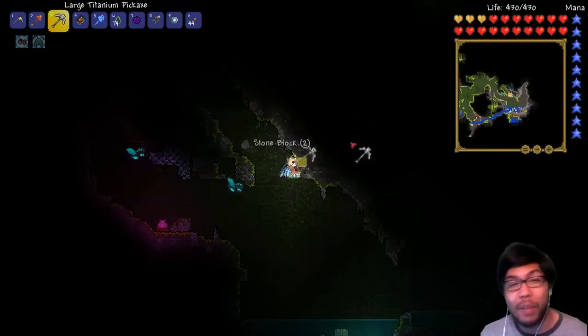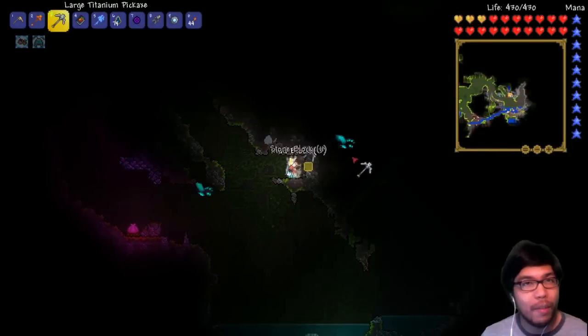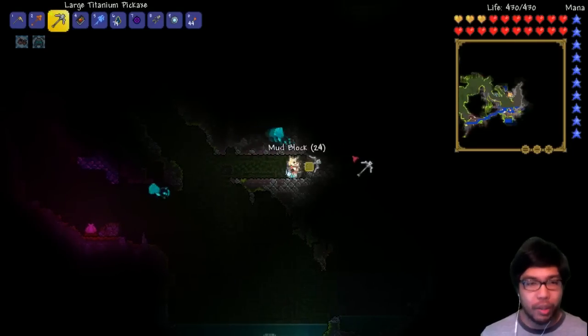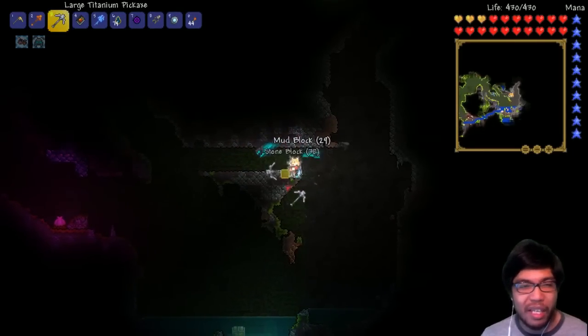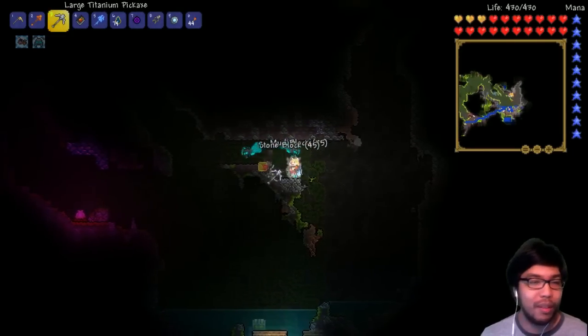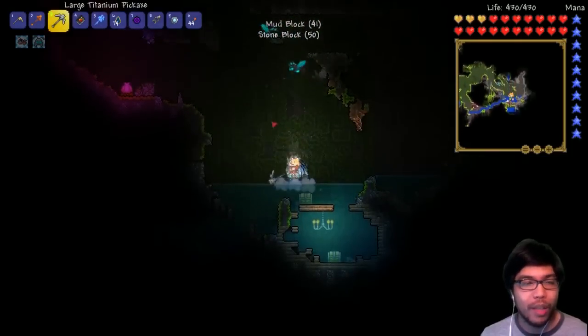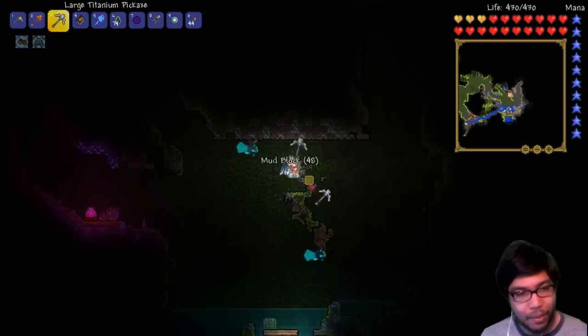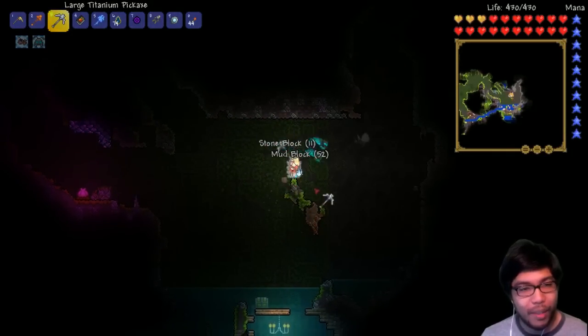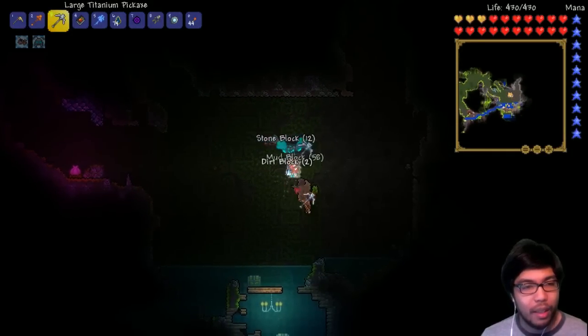We're going to open up the place just very slightly, right before we get to fight Plantera. If you don't remember, yesterday we were exploring the jungle looking for life fruits. Plantera was like a third priority. One of the top two priorities was life fruits, but most importantly, find that jungle temple, which we have yet to do. But Plantera's in the way, so let's go in and kill it.